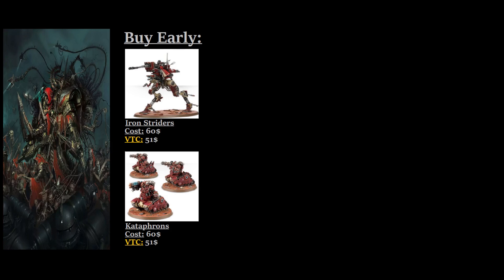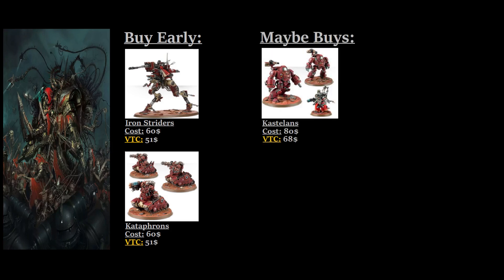Let's move on to things you might want to consider buying, but only if you're going into a specific build path. The first thing you can consider are the Kastelan Robots. I wouldn't say they're a particularly amazing unit, but the major benefit they have is that they cost a lot of points — so if you're just trying to get an army off the ground as quickly as possible, the Kastelan Robots will quickly eat up a lot of points. They're pretty easy to paint and build, and two boxes of them give you about 500 points with the Datasmith — that's a fourth of your army for a 2,000-point game.